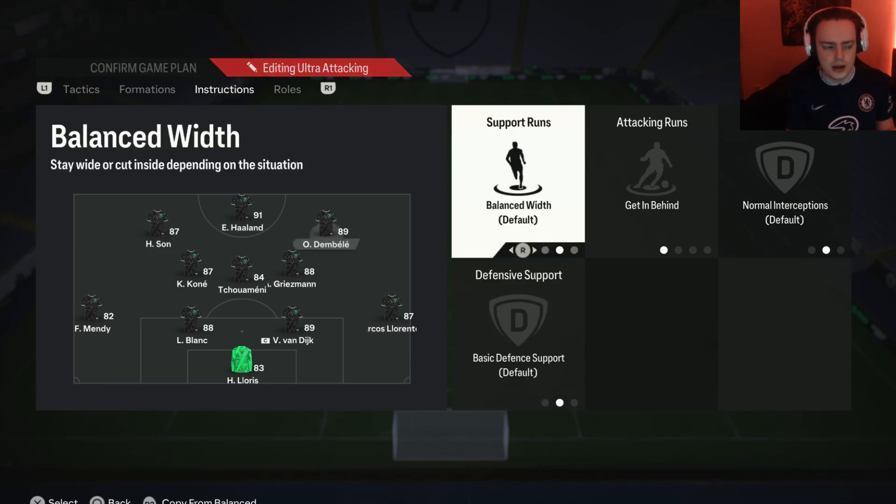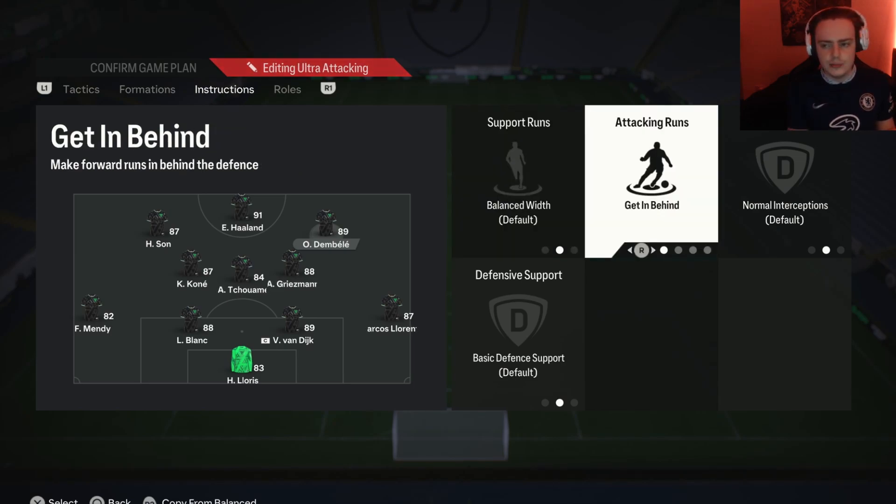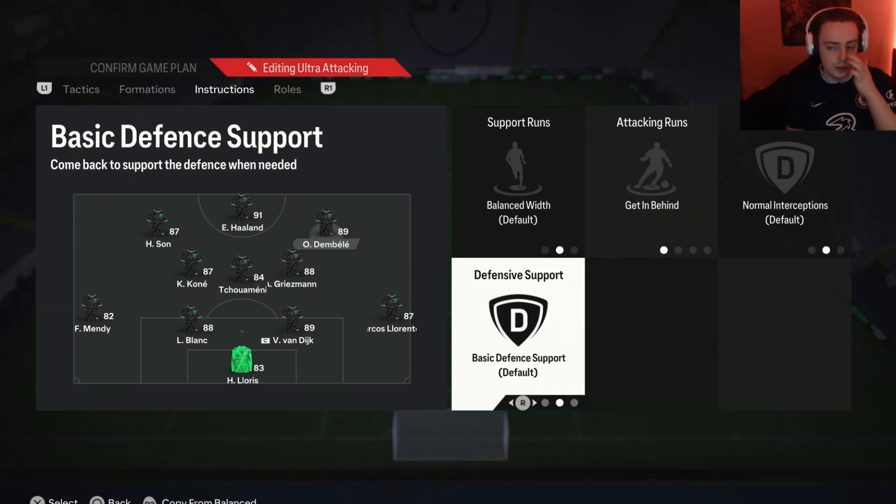Moving on to the right forward — I just have this player on get in behind. This is for the same reasons as the striker and the other forward: we want him to get in behind the opposition defense and create chances. We don't actually have to put this player on comeback on defense because we've already got the left forward coming back to make that midfield four.